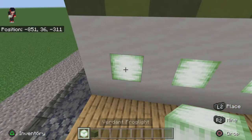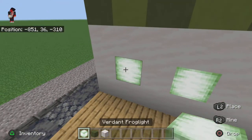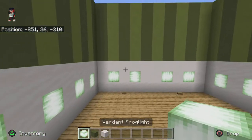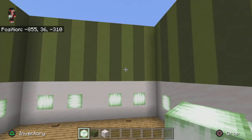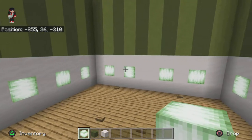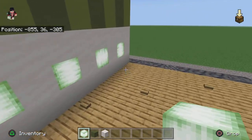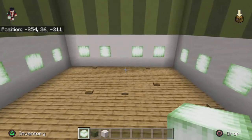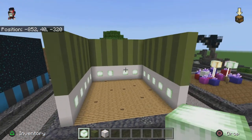If you want a green room, put in the verdant frog light; if you want a yellow room, put in the ochre frog light; and if you want a pinkish-white wallpaper, put in the pearlescent frog light. This is a brand new layer to your interior build which I think will serve many builders very well in the coming updates. That is build number three.